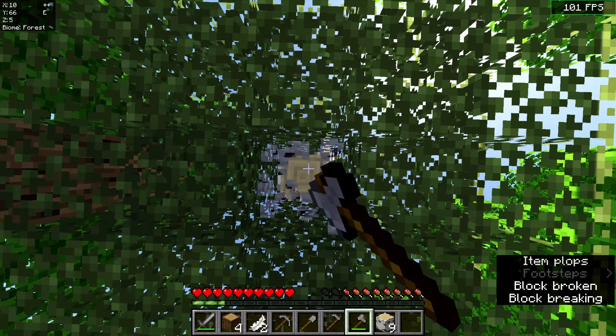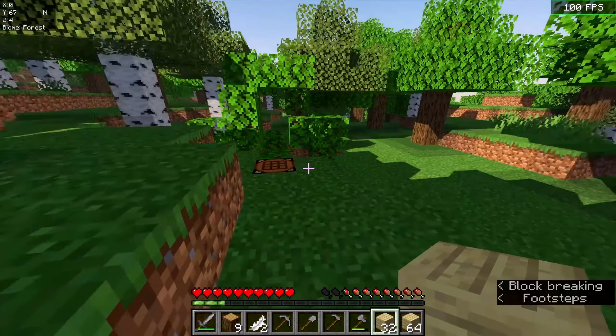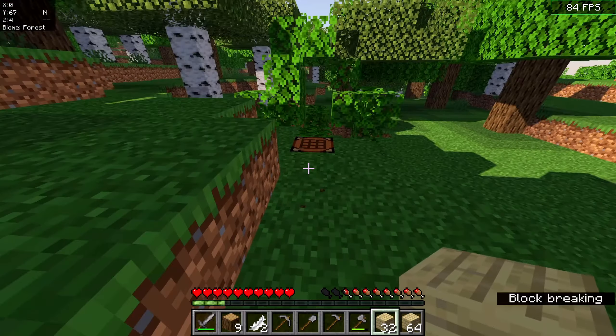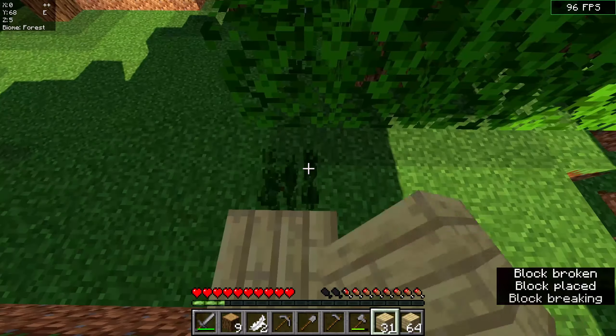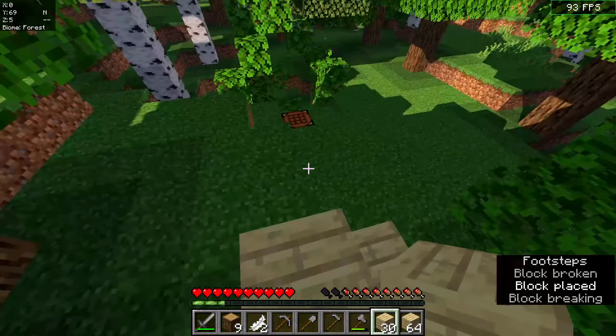I started mining some trees so I can build my house, and then I had a really stupid idea: I don't want to break any of the landscape whenever I'm building. This means that I cannot break a single block of the landscape while I'm building. I don't know why I thought I would do this, but I guess I'm going to be doing that from now on.